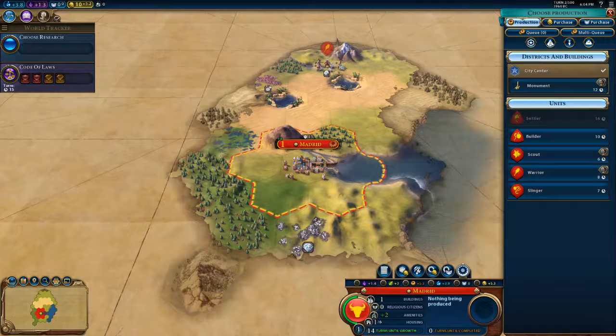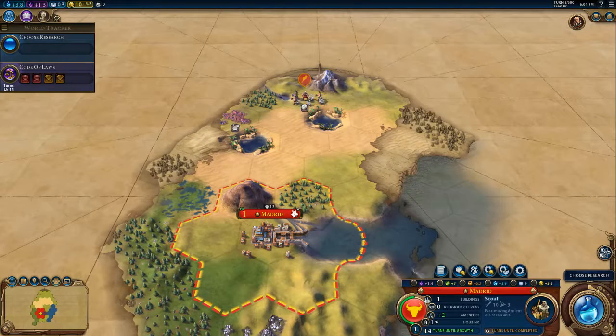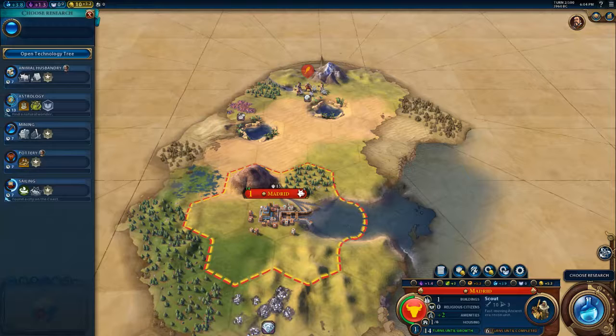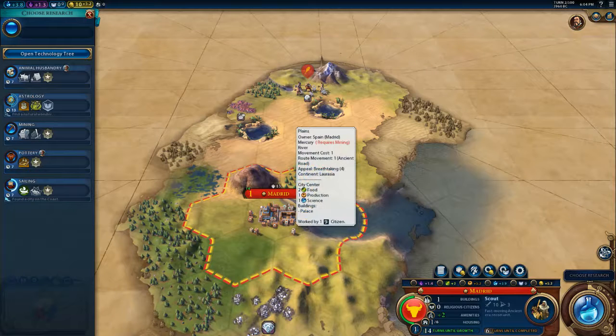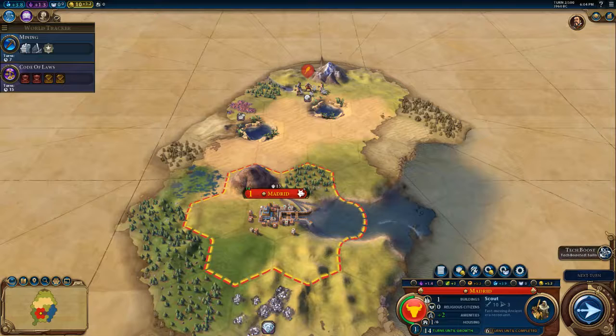We can't have a settler until we have at least two citizens, and then this will drop back down to one. Or we could build a monument, which gives us plus two culture. I'm going to start with a scout, because as you travel around you'll find tribal huts which give you bonuses. Scouts are the best ones to run around and do that, so you can keep your warriors close to home in case any barbarians come. And because we built our city, we can now pick our first technology — I want mining, since we've got diamonds which require mining.